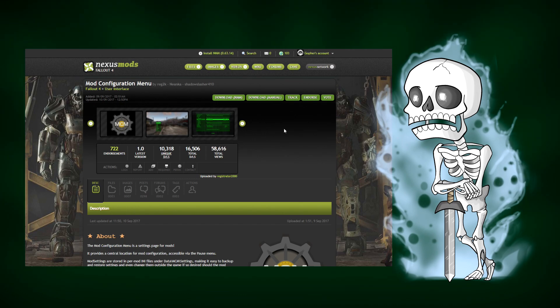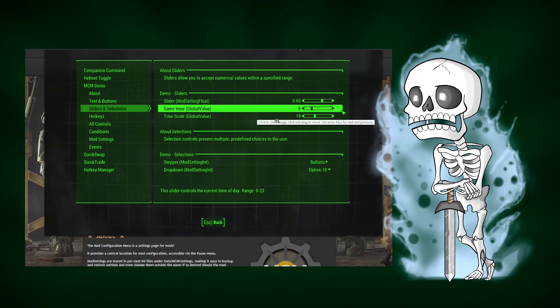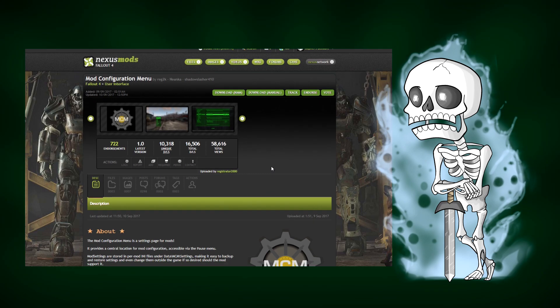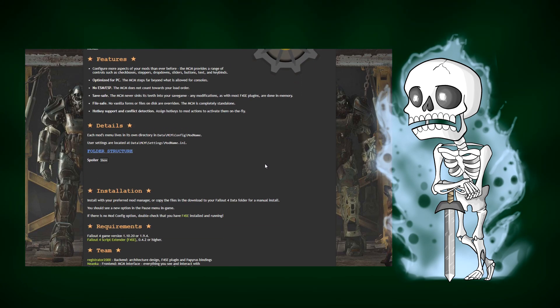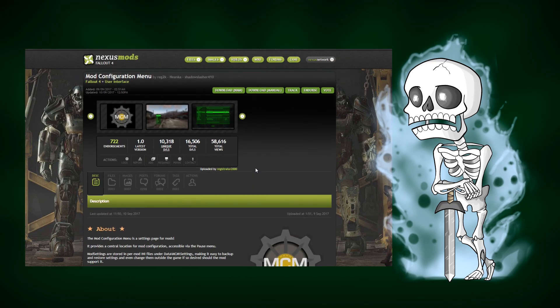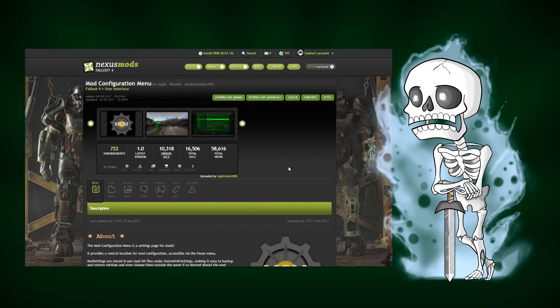The arrival of the Mod Configuration Menu, or MCM as I will now call it, is really great news for Fallout 4 mods. I am going to download this and convert all of my mods from those horrible tapes and convert them for this new system. I don't know whether I can do that for the Xbox ones at the moment — I don't think so, because it does require F4SE. I've not had time to download and try this yet, and that is because this week is ridiculously busy.